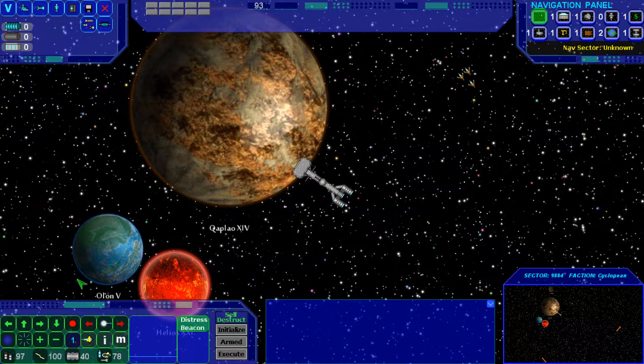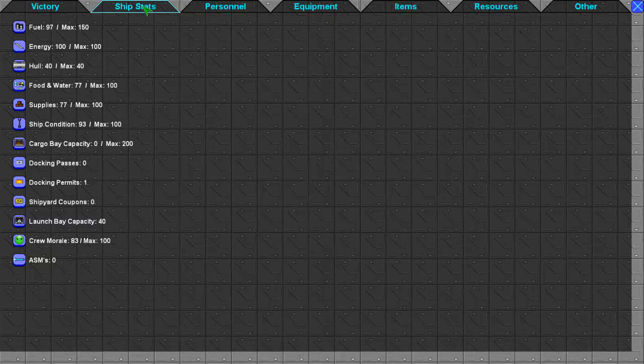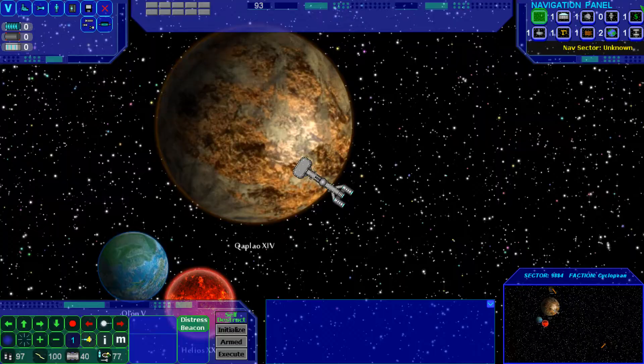I'm approaching this planet here. In order to explore a planet you want to confirm that you have enough probes, which is shown down here. There are four probes you start with, and you can also see how many probes you have on the equipment here. I've got four probes.